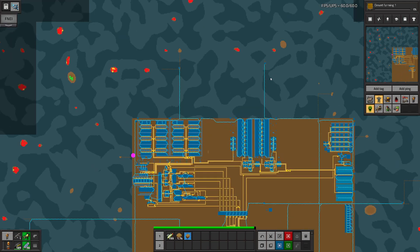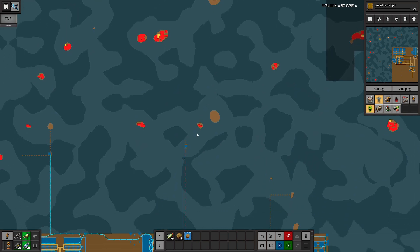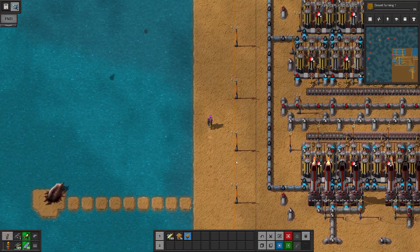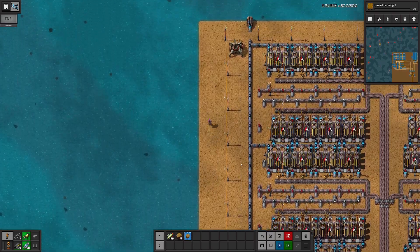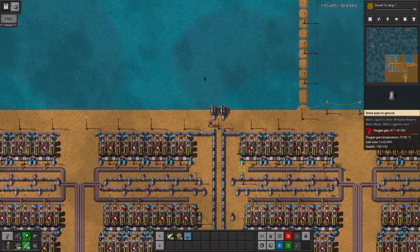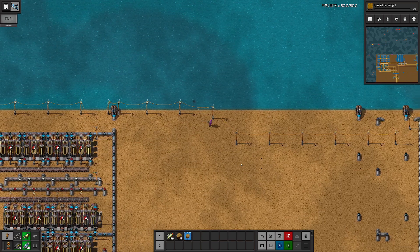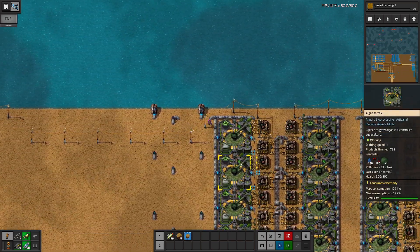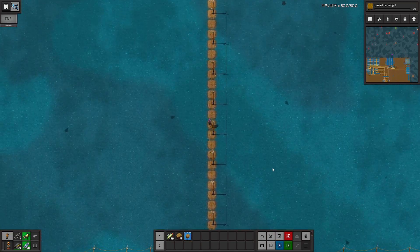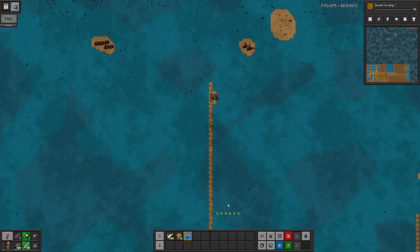Right up here is an island with a bunch of gardens and we're going to go get those gardens. We'll kill these guys, come across to this island and straight up. We need those gardens to do our dirty green science, because they give us little alien pill things that we need to make our science packs.